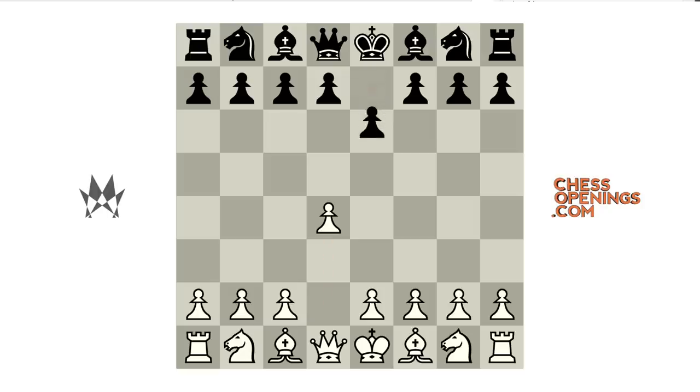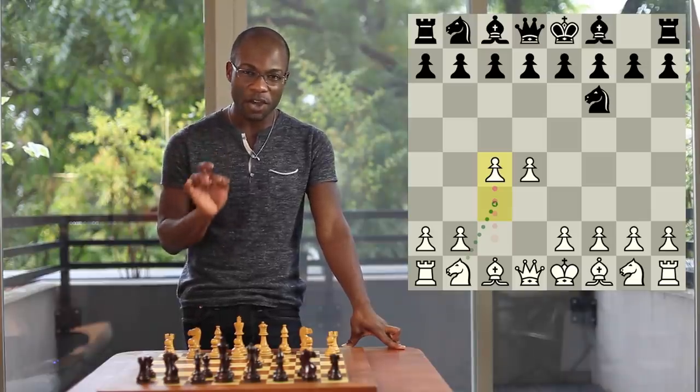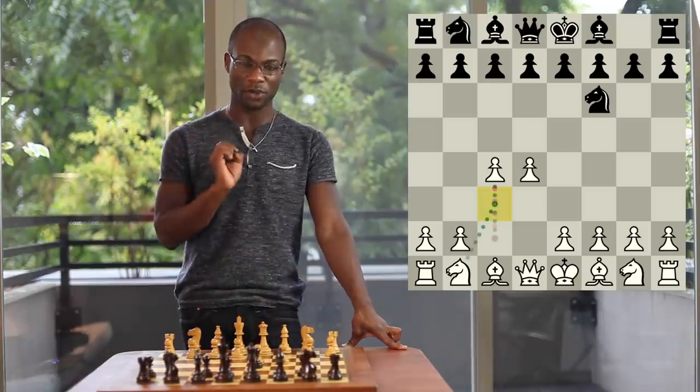For example, after the moves Pawn to e6 or Pawn to g6, which are both sometimes played, instead of playing Pawn to e4, White most often plays the move Pawn to c4, with the idea of playing Knight to c3 and only then going for Pawn to e4. After Black plays Knight to f6 or Pawn to d5, White is going to play Pawn to c4, usually with the idea of bringing the Knight out to c3. Therefore, it is most accurate to say that when White opens up with the Queen's Pawn opening, his major idea is to continue with the moves Pawn to c4 and Knight to c3.